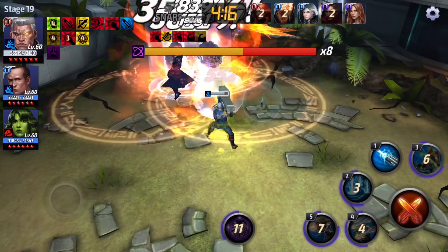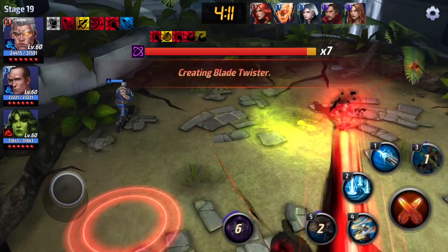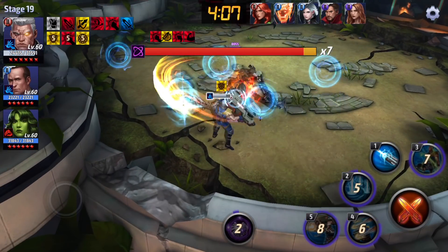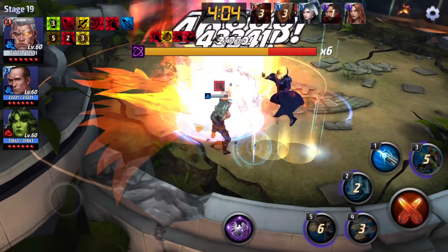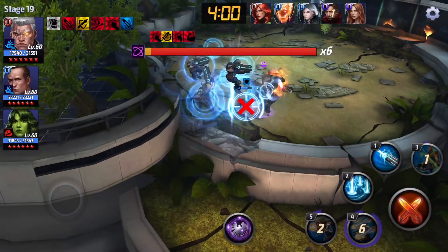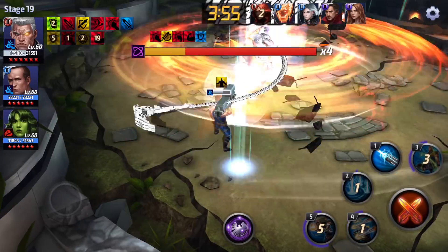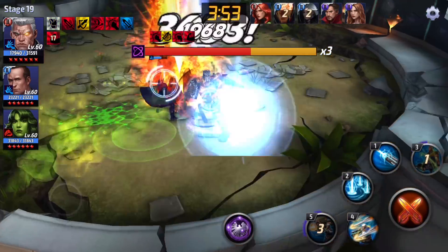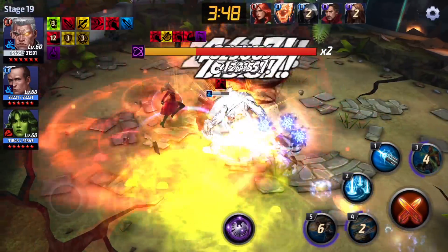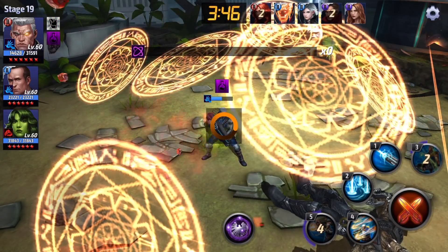Sometimes this boss will run through you and cut your DPS, which is going to make this take a lot longer than I'd want. This is definitely not going to be my best run because he evaded one of my attacks, which is pretty annoying. I'm not going to try to dodge this next attack because I'm in invincibility — however, when he's this low, his purple attack will actually penetrate you.